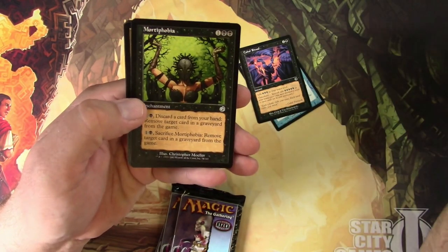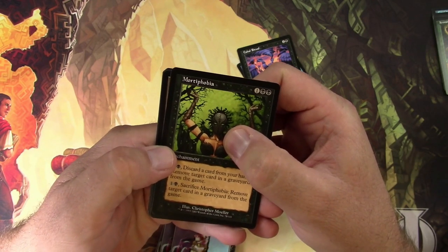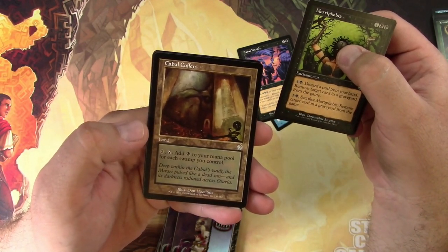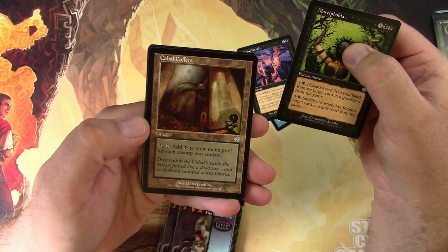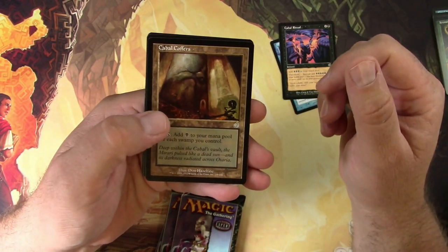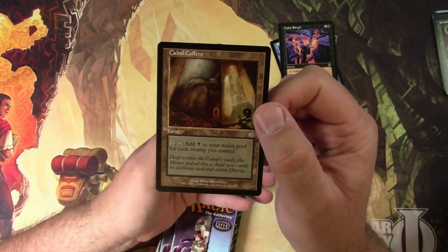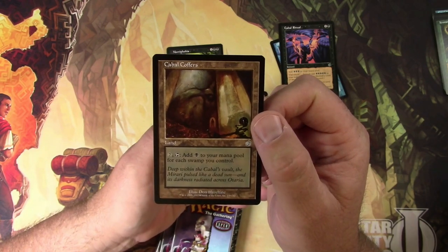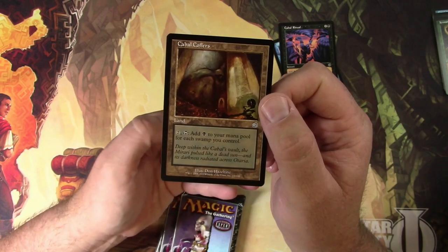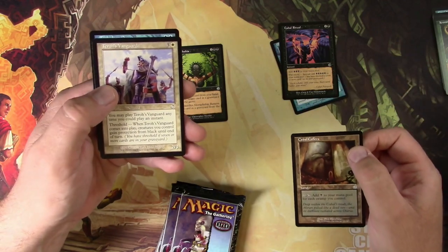Uncommons — Mortaphobia. I see this next card. I believe that looks like a land border. Could it be? It really is! Amazing. I'm really happy to see that right off the bat. Who knows, maybe there's another one. Cabal Coffers — it's a land. Pay two and tap it to add a black mana to your mana pool for each swamp you control. Clearly totally broken for any mono black deck. There it is, we're going to scan it up.